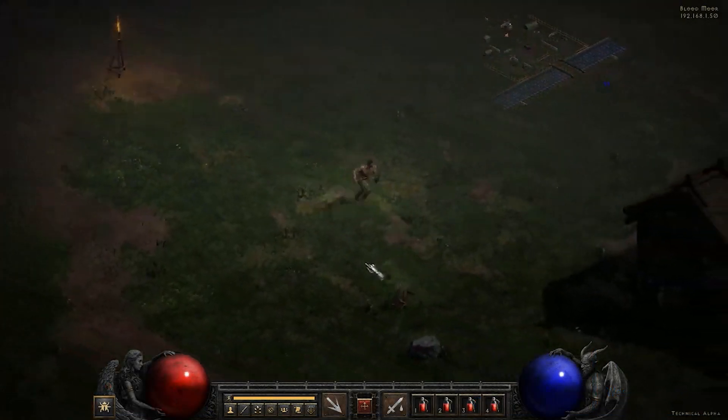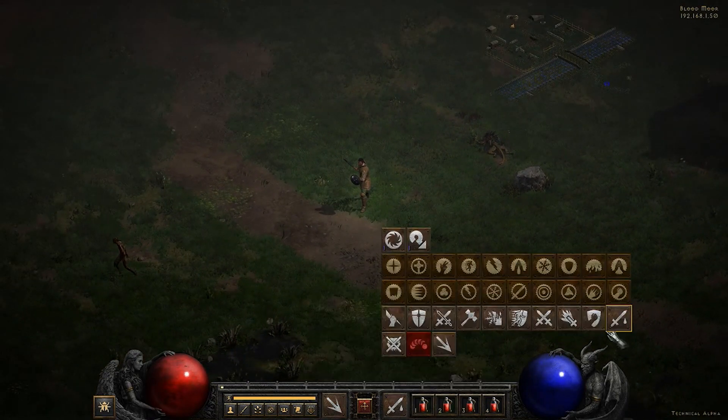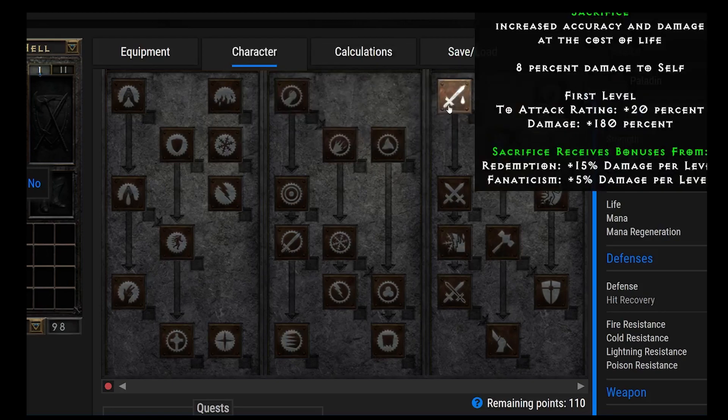And finally, our last ability — Sacrifice. This increases accuracy and damage at the cost of life: 8% damage to self at first level, but adds 20 attack rating and 180% damage. This will probably be the first skill you put points into. Get Sacrifice right off the bat as your primary attacking ability, then get Might as your primary aura — and you're ready to go as a level 3 Paladin. Sacrifice also gives some bonuses to Zeal, though builds like Holy Shock, Tesladen, and Holy Fire Paladin don't usually use it.